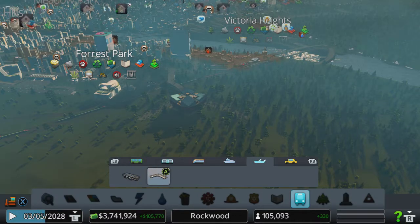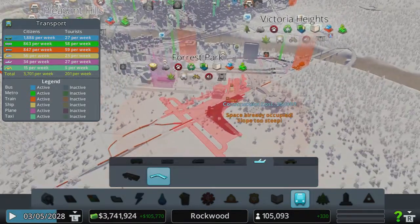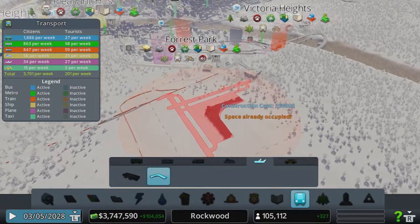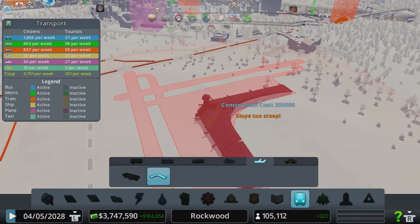It is here — international airport, 250,000. You have to have a really flat space again, just like the other airport. The international is bigger, but you can see I can get it in there.